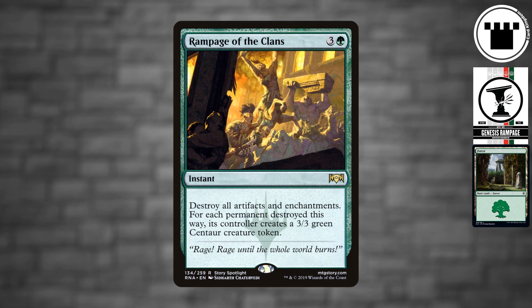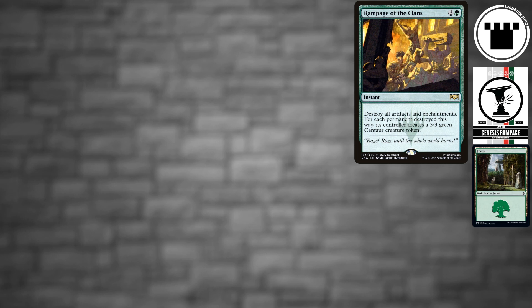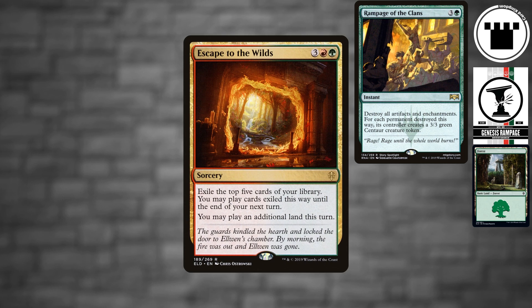To that end, nearly all of our other cards are smaller enchantments or artifacts that have some small effect and usually help us draw more of the same. The one exception is four Escape to the Wilds, and that's in there to help us reload our hands, keep up on our land drops, and find the pieces we need.